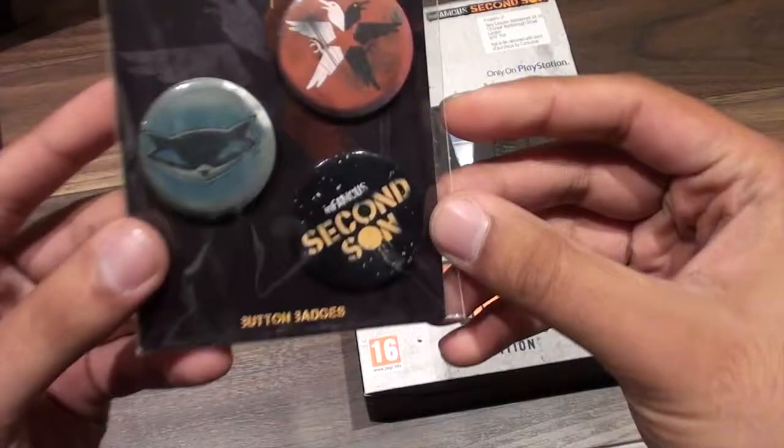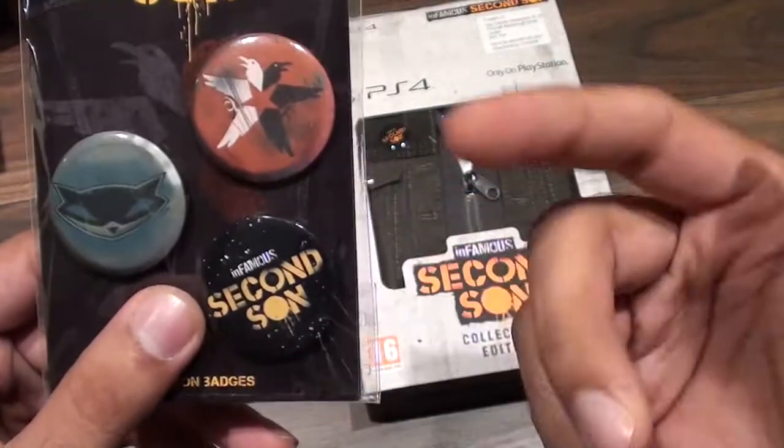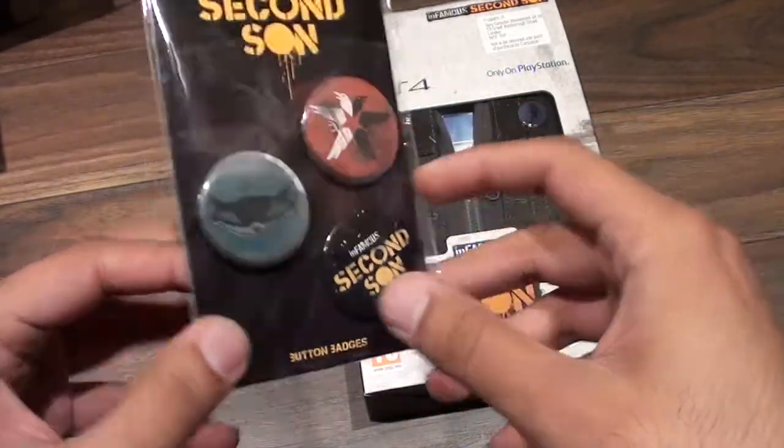We've got the badges here. We've got one from Sly Raccoon, it's got the logo, the Infamous Second Son logo, and I'm guessing this one is from Infamous as well since it's on Delsin's jacket.